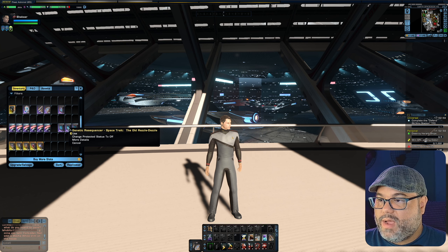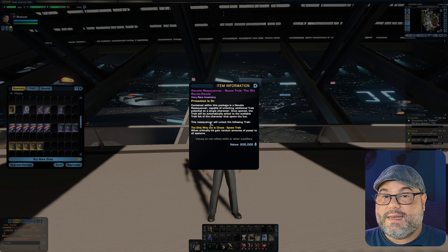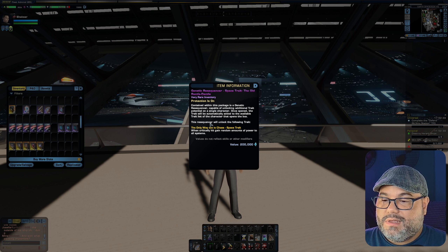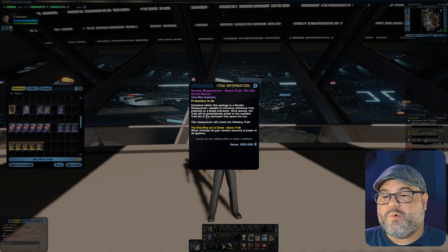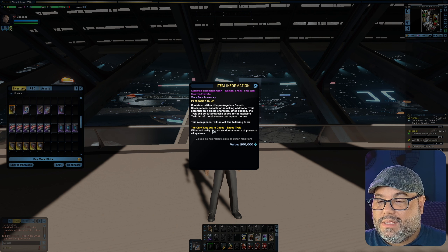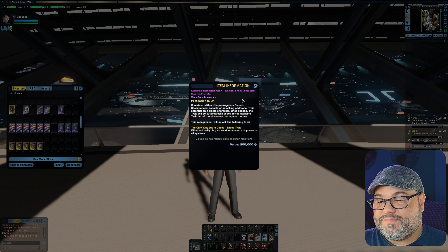The next space trait is The Old Razzle Dazzle. When critically hit, you gain random amounts of power to all subsystems. The only thing I can think of is that I keep hearing people say that the Romulan ships are underpowered because of the singularity core — they don't have a regular warp core. So maybe something like this could help a little bit. I don't know the exact chances, but it says when critically hit you gain random amounts of power to all subsystems, which is kind of nice. So if you feel your ship's a little underpowered, maybe The Old Razzle Dazzle is for you.